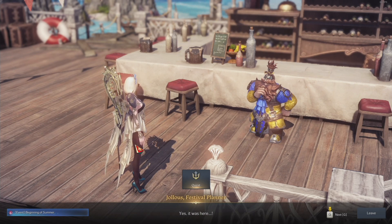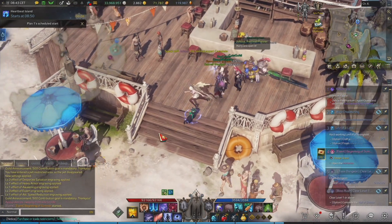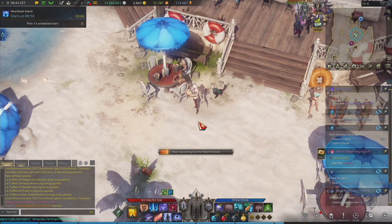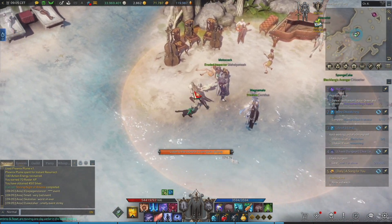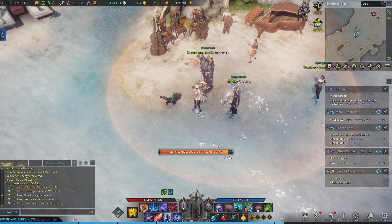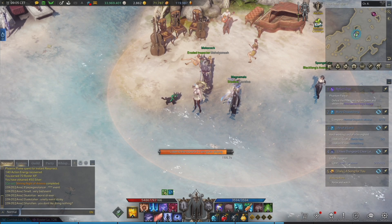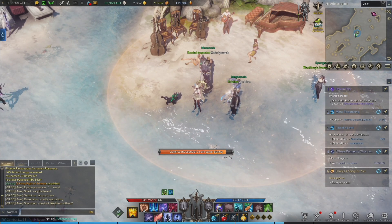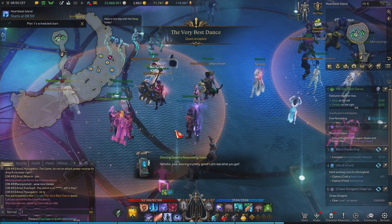After you have visited it once, you can then use the Ocean Liner fast travel to get to the island instantly. Once you get to the island, you'll have a small introductory quest which will reward you with festival coins and unlock three repeatable daily yellow quests. Each of these quests will reward you with 100 festival coins and they are rather easy — all you have to do is go to the designated location and stay there for three minutes.